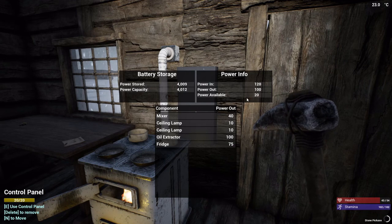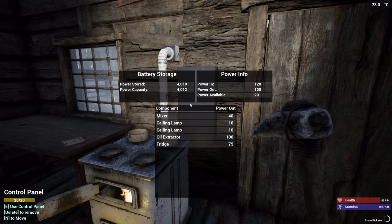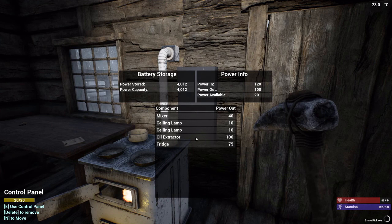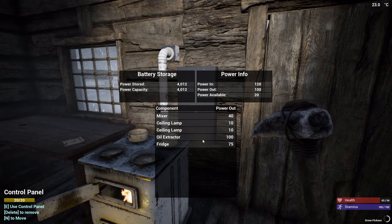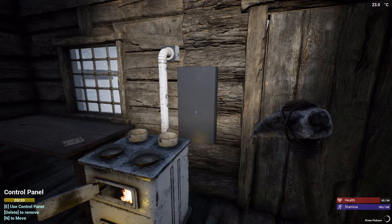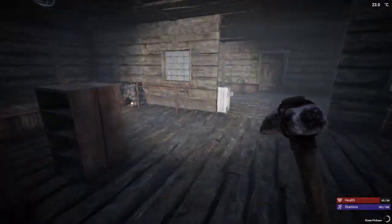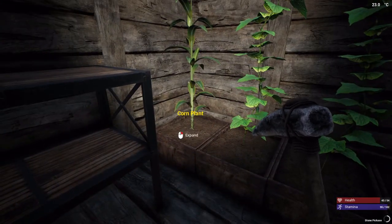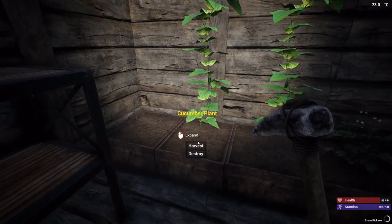We're at 120, nice. So right now all we have running is the oil extractor and it's using 100. So we should be able to maintain that without worrying about it going out. This should be the last time we have to harvest this stuff, so I'm not going to replant.